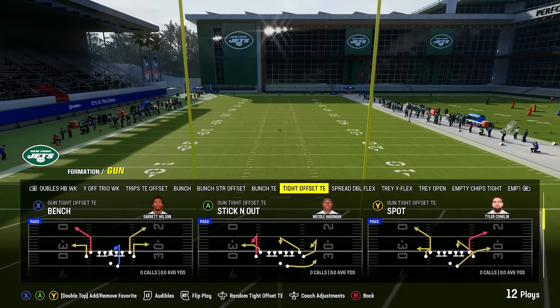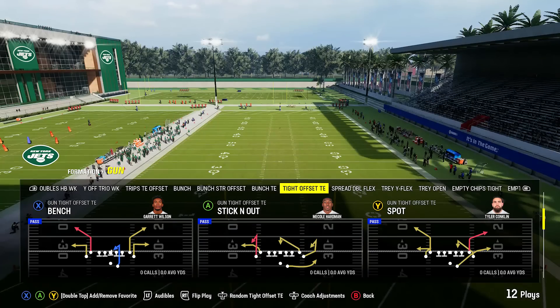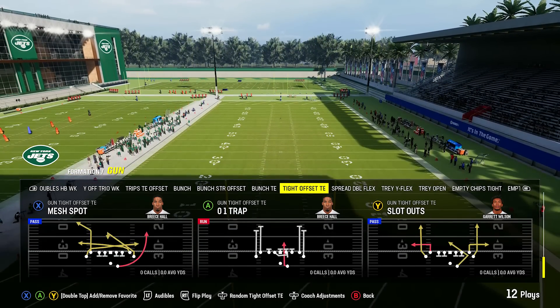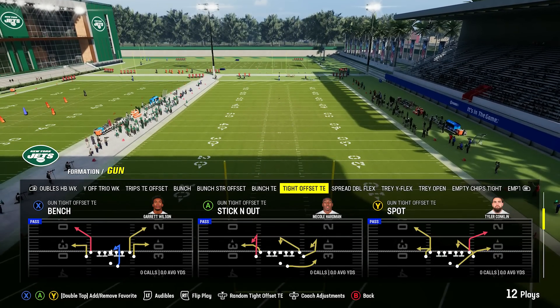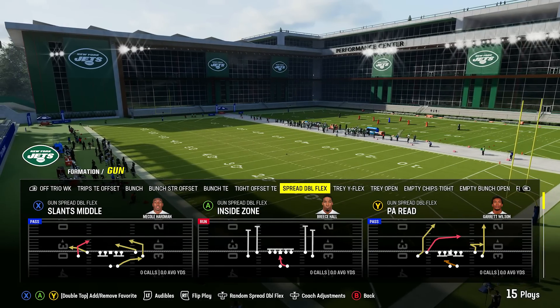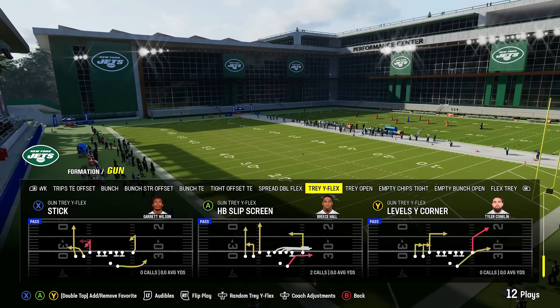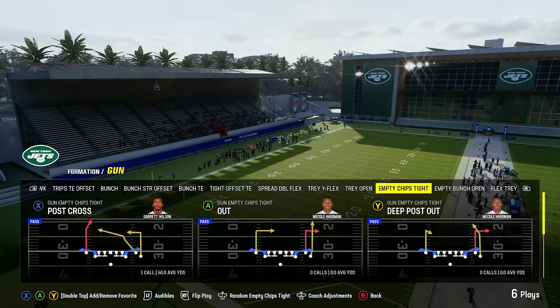Tight offset tight end might only be in one or two playbooks this year — they removed it from some others, and removed regular gun tight from a lot of playbooks as well. So if you want that popular formation, you have it here in the Jets along with all those other good formations. This is definitely an early contender for best playbook of the year. You've also got spread, tray wide flex, and a bunch of empty stuff if you want to go five wide.